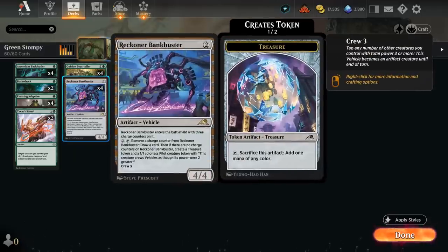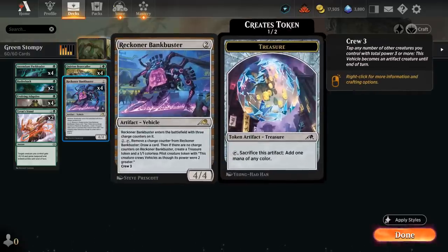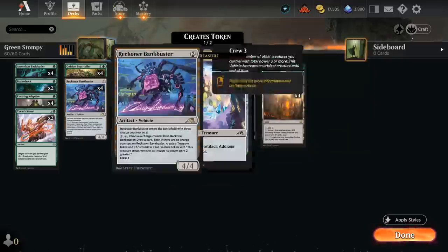We have our Bankbuster as a source of card advantage and as a creature that can dodge removal and sweeper effects, keeping up pressure and providing card advantage in the late game. Bankbuster works very nicely alongside Kodama — the legendary 3/3 with Reach that says modified creatures we control have Trample. Modifications include equipment so the sword can modify our creatures, as well as counters — oil counters, +1 counters, and even charge counters. If we curve Bankbuster into a turn 3 Kodama, we can crew our Bankbuster and attack for four.